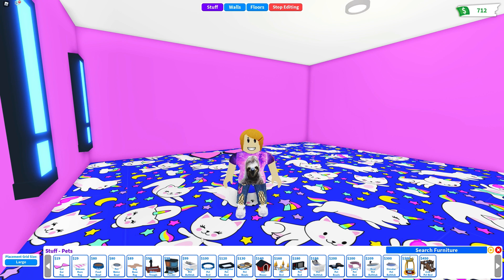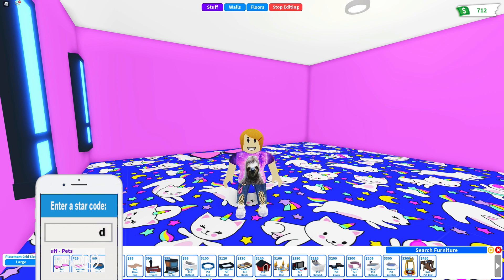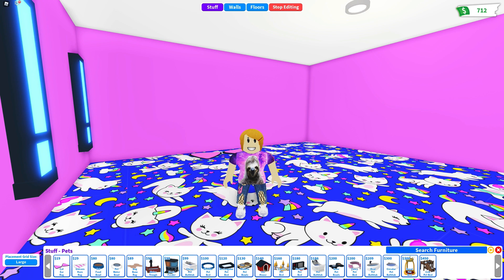First of all, we definitely need this cat rug because it is so adorable. I'm gonna put their food dish on it — they have a lot of food dishes. I want to get something really amazing though. Oh, look at this sleek feeder! And look at this water bowl — it's like a waterfall! I just want them to be comfortable in their room. You have to turn it around because it's going the wrong way — yes, look at that, oh my gosh that looks so nice!